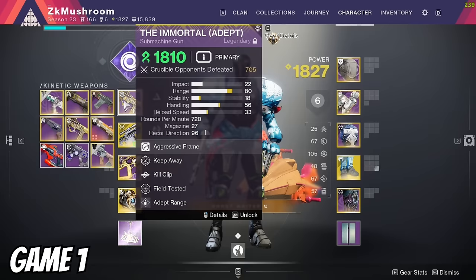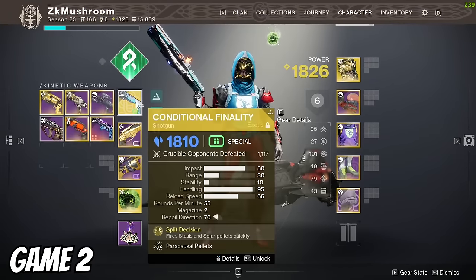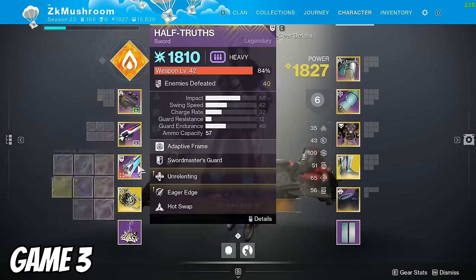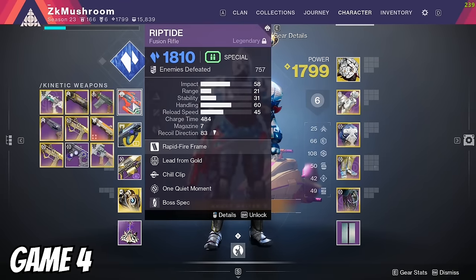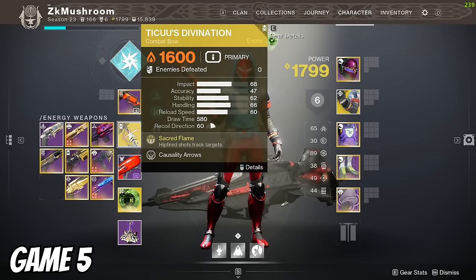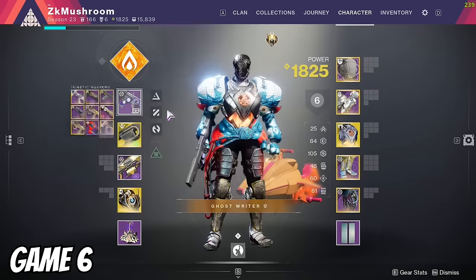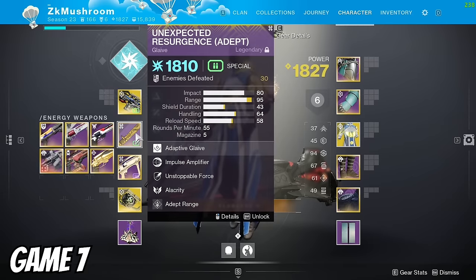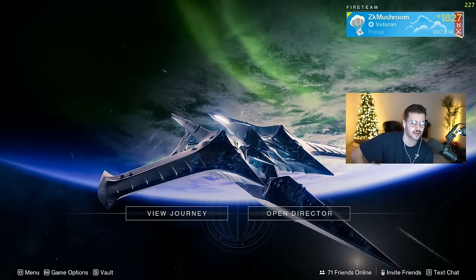Game one: Titan bubble, Immortal, Cloud Strike, a GL from Trials, and Peacekeeper. Game two: Strand Hunter, Conditional, Igneous, and Warm-Us. Game three: Warlock, Cantata, Eye of Sol, sword, and Transversive Steps. Game four: Stasis Titan, Hard Light, Riptide, machine gun, and Precious Scars. Game five: Arc Hunter, Blink, Survivor's Epitaph, Tiku Divination, and Shinobu's Vow. Game six: Burning Maul, Yotun, Hungary, and Hallow Fire. Game seven: Chaos Reach, Ager Scepter, glaive, a really bad heavy, and Vesper of Radius. Good luck to me with games six and seven.